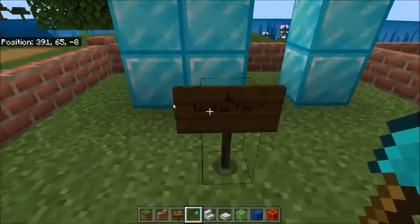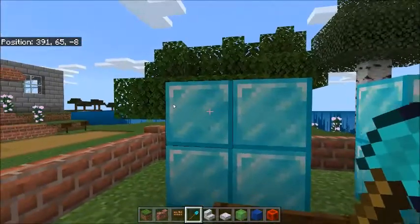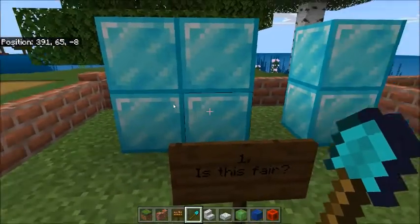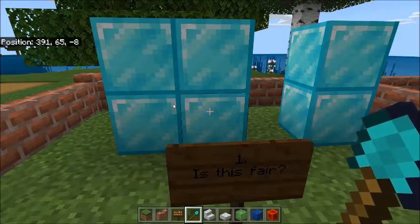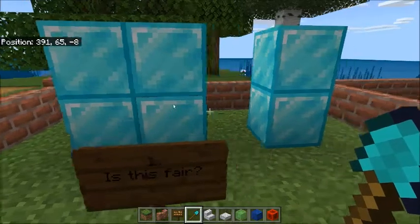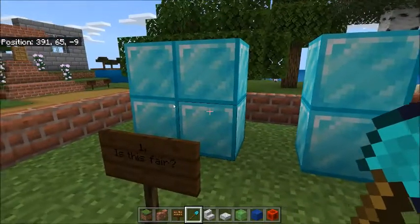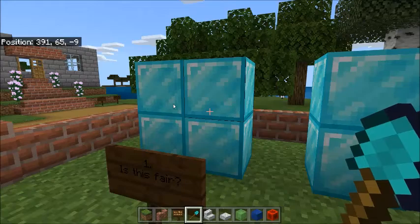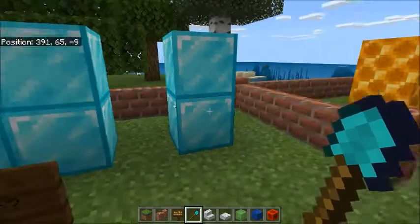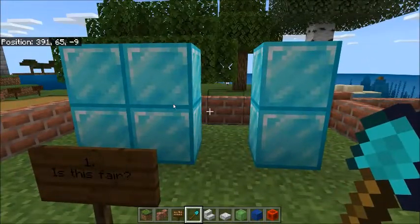Here we have number one. We look at this group and it has one, two, three, four diamond blocks. Is that fair share? Let's look at the other side: one, two. Which side would you pick? I'd pick the one with more. So is that equal? Is that the same? No, it's not. So this is not fair share.